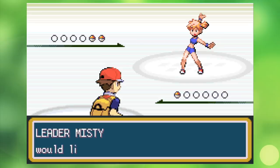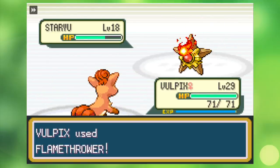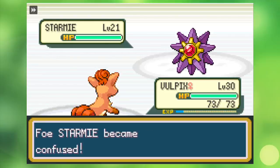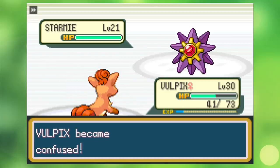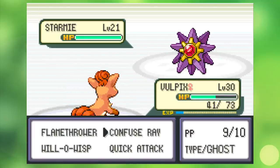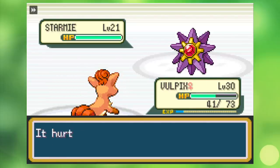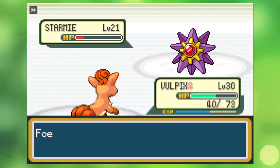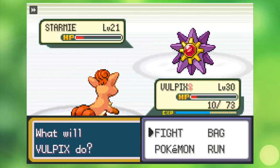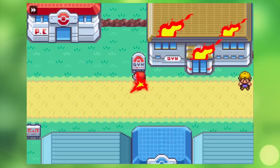I fry the fish of all of her underlings before taking on Misty herself. Her Staryu is a complete joke and always opens with Harden before getting Flamethrowered to death. Starmie, on the other hand, is a much different story. She always opens with Water Pulse, which is super effective and does just under half damage — except it also has a chance to Confuse, which she manages to pull off on all three of my first attempts. Eventually, I turn the tables and Confuse her Starmie before it can hit me, serve up some tasty roasted starfish, collect the Cascade Badge, and leave her gym in cinders.